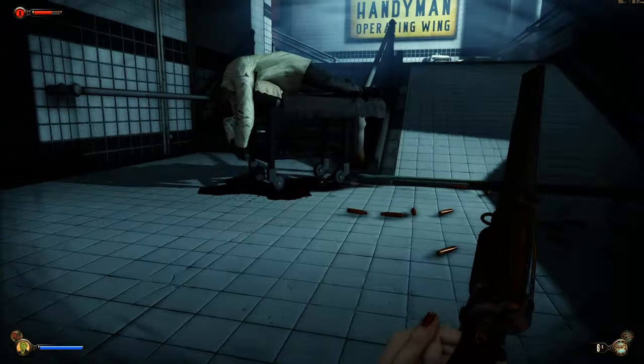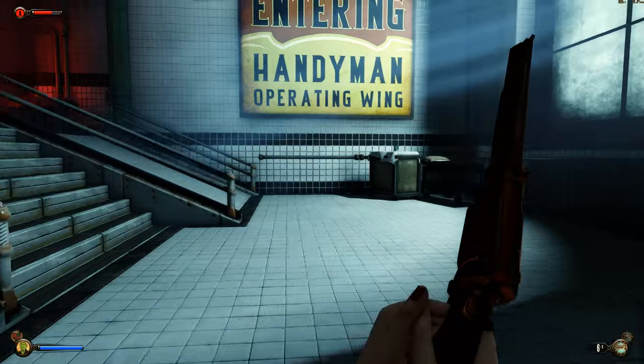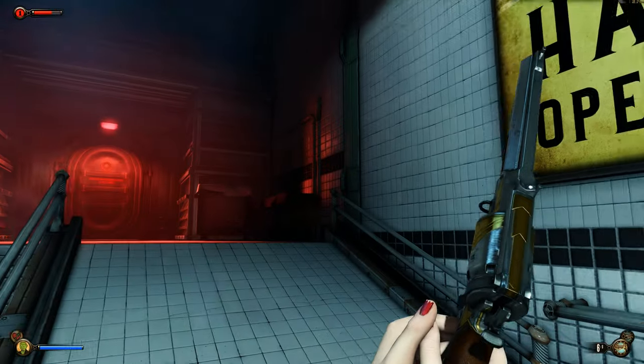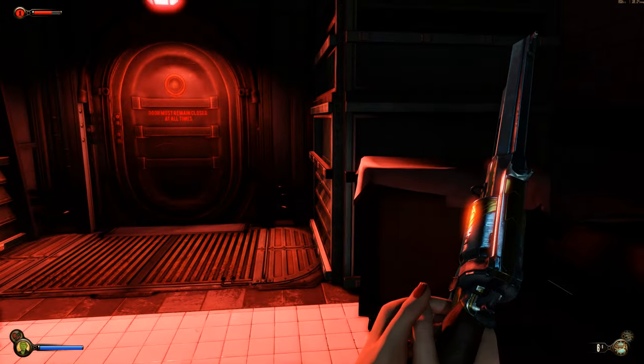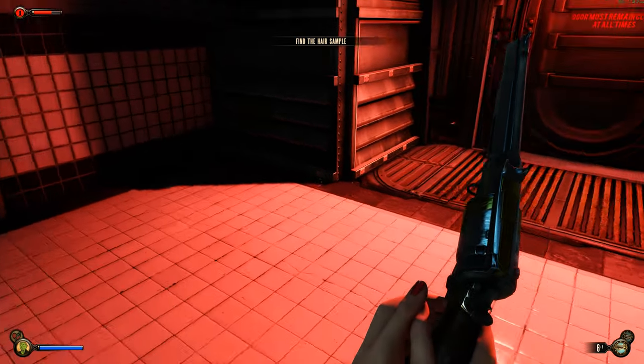Let's go back out the ventilation shaft — I'll fast forward through this. There we go, spared you the boredom. Now let's head into the handyman laboratory — this is the operating wing. This looks pretty spooky. The objective marker says navigate to your current objective.